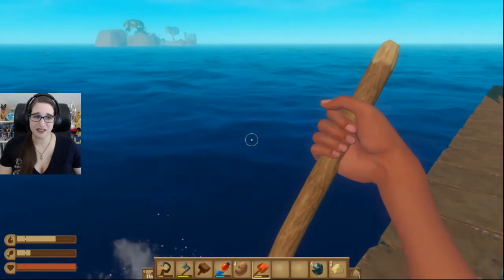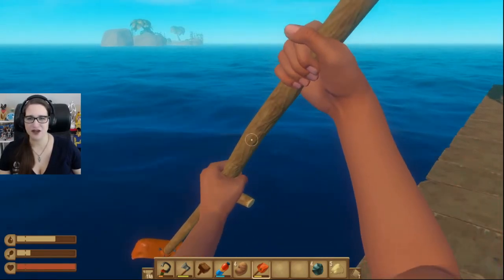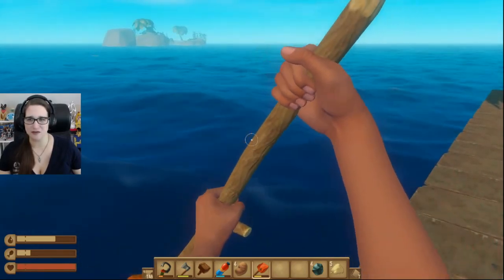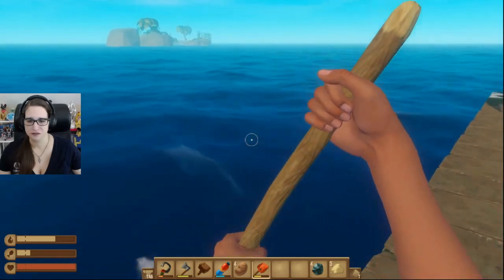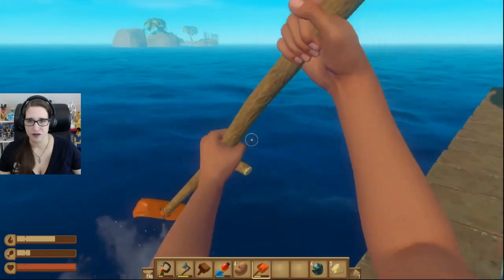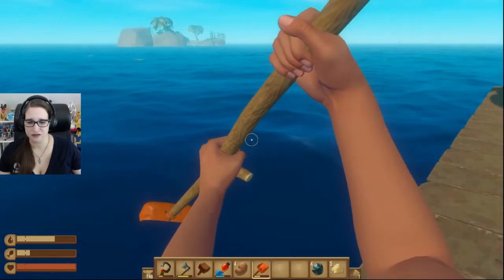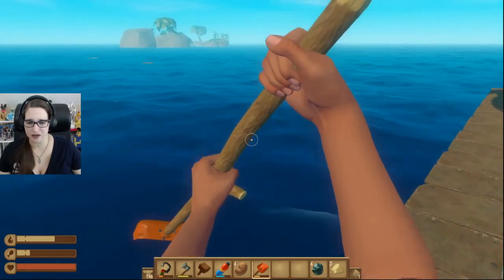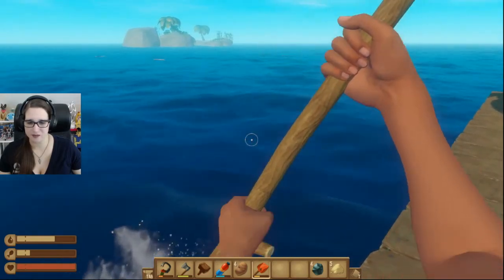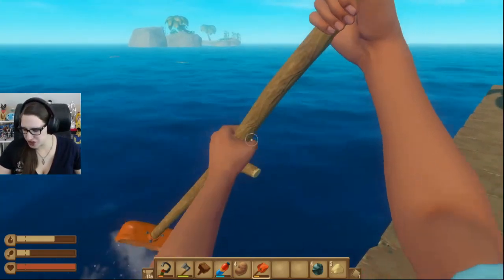There's lots of little island pieces. We haven't found a really big island in a while. I just want to get a little bit closer. We'll probably use up our paddle and then drop the anchor and swim it. Super cheaty, peaceful mode.